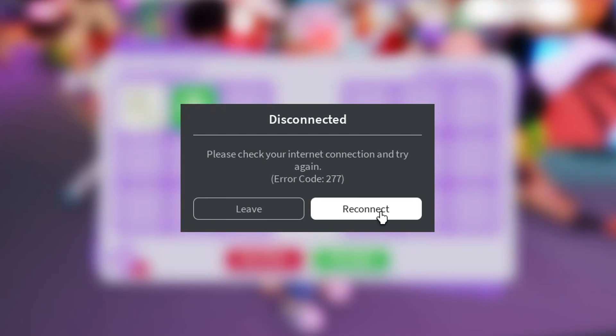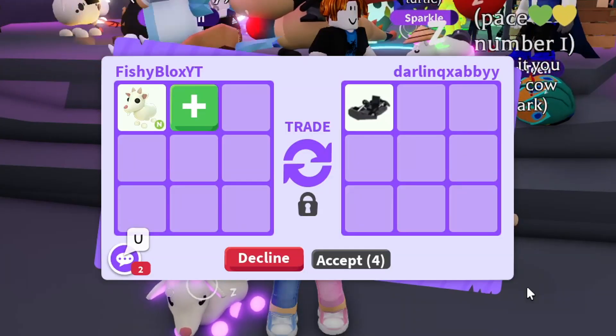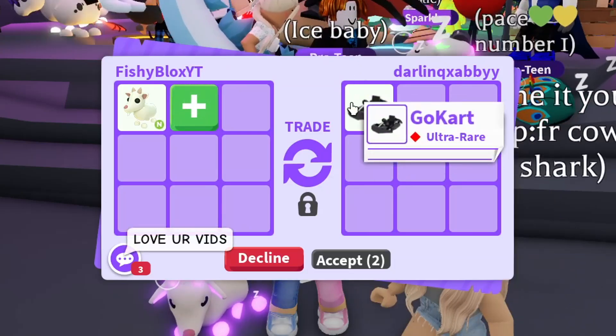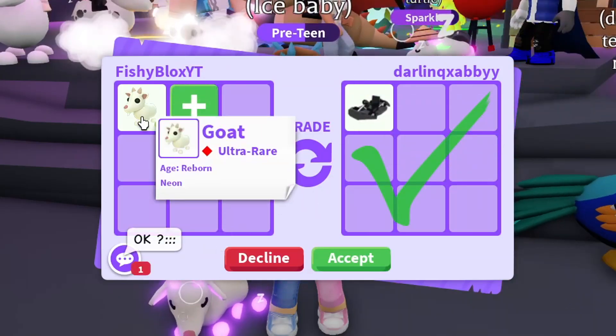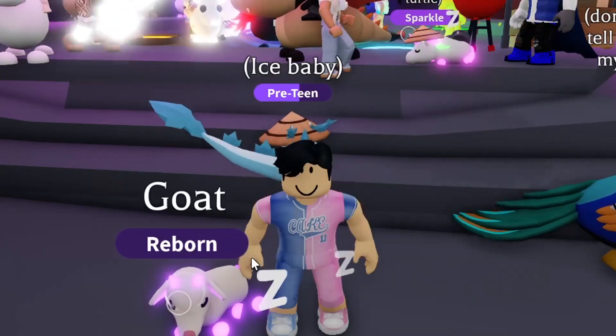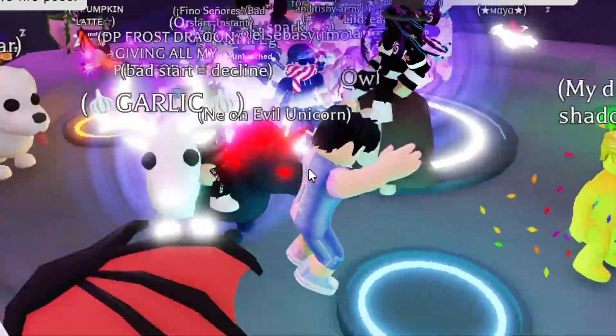As I was saying that, the server crashed — oh no, this was such a good server! Alright, we're in a brand new server. Let's see what offers we can get. We have the Go-Kart — not bad, it's a really cool item, but I think the goat is worth a little bit more. I just joined this new server and it looks pretty stacked so I feel like I could get something really good.